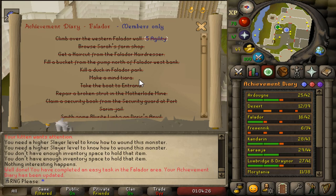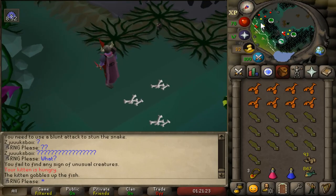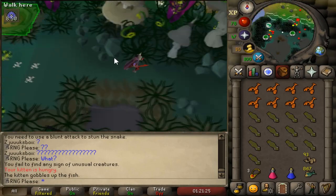The clue scroll requires snakeskin chaps - that's 12 snakeskin hides. So I went back to do that grind and hoped to get 12 snakeskins fast because I want to do this medium clue. We got 13 snake hide in the end. I actually found a different way of doing it.